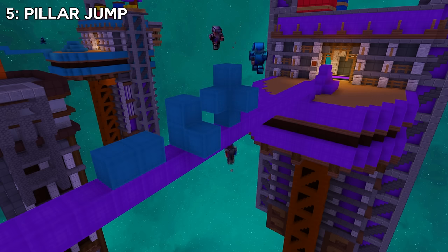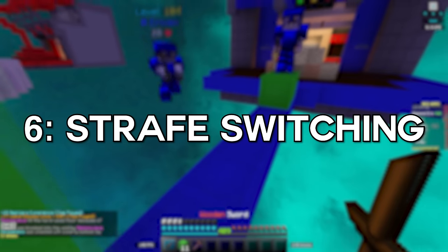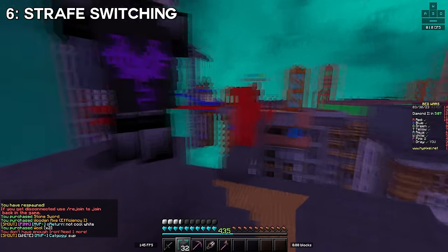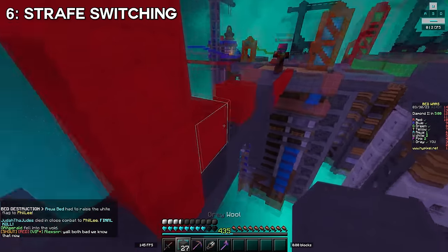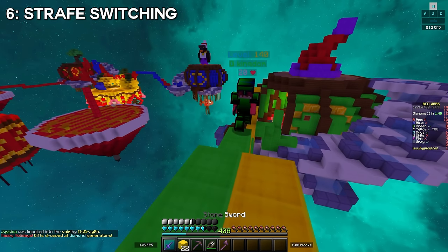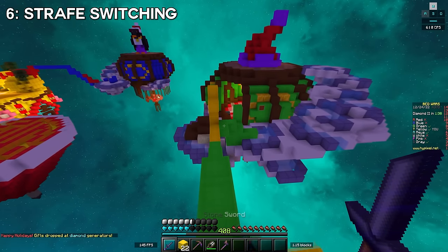Strafe switching is a technique I started using recently and found insanely powerful for bridge fights. Most people know about 45-degree strafing — what I've been doing is switching the direction I strafe right before I attack the opponent. Since I'm getting on the bridge using W and D, I'm looking to hit them towards the left. The opponent is likely setting up to counter that, but right before we attack I switch to strafing with A instead of D and hit them off to the right, which they're totally unguarded for.